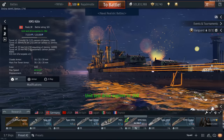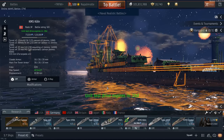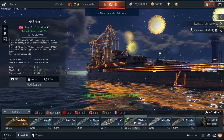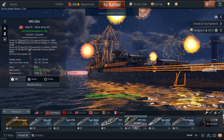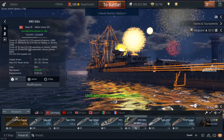Hello and welcome back to War Thunder. As you can see in the background, the KMS Köln — one of the most cinematic ships in the game. It is the new top-tier light cruiser for the Germans with a battle rating of 5.3, and this is the first impressions video.